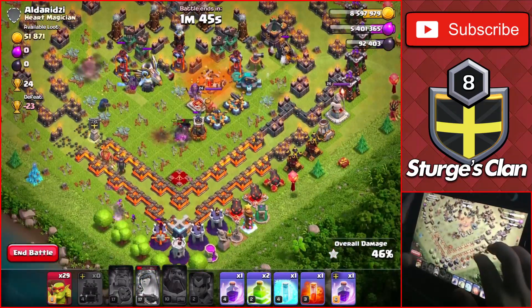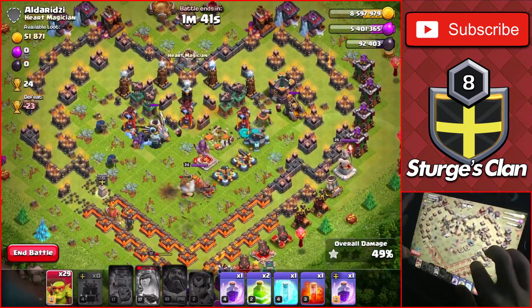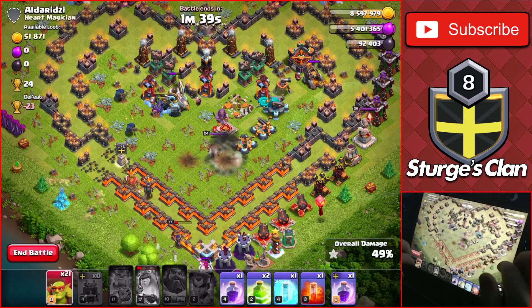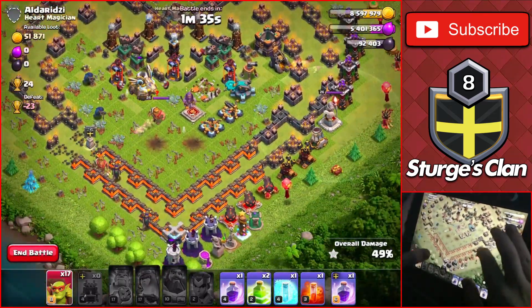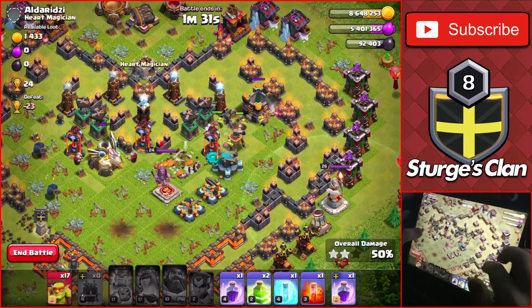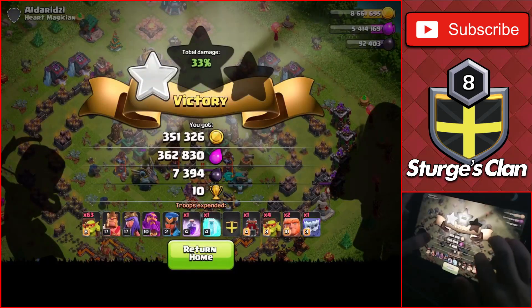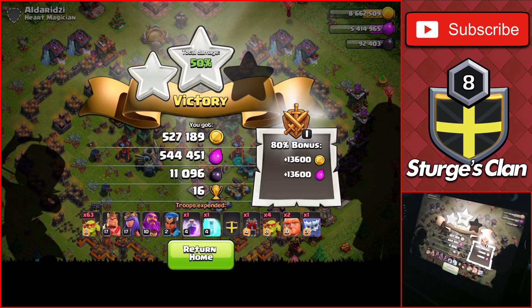We're at 40% and it looks like we might even get a three-star since it's a dead Town Hall 14 — actually never mind, all the troops in the core have gone down. There's a little bit of loot buildings left on the right. We'll just end the raid here, getting a two-star for around 14 to 16 trophies. Not too bad — 11,000 dark elixir and 500,000 of each.